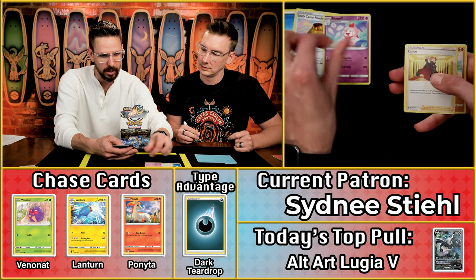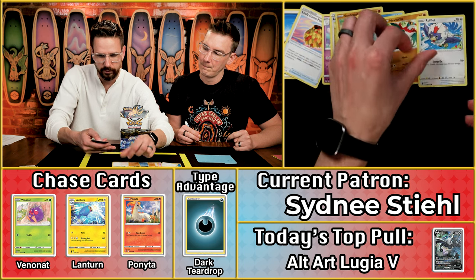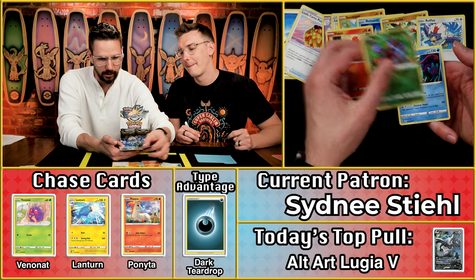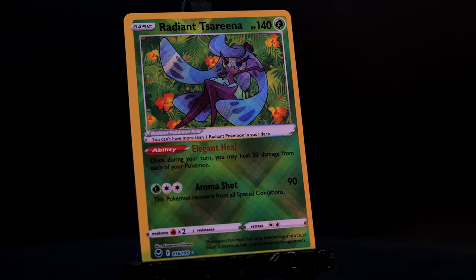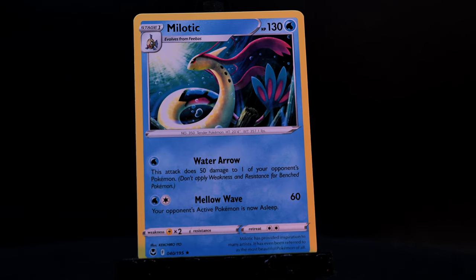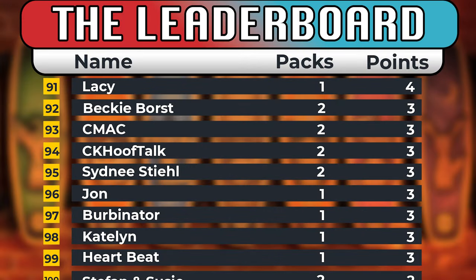Leafy Camo Poncho, Slurpluff, Lance, Sandy Gast, Relicanth, Howlucha, Rufflet, Vulpix, Radiant Serena — hey-oh, very cool looking card — and the Melodic. So it's going to be a two-point pack, bringing her up to three on the season. So close there under those last two cards, but I think that will knock her out of last place contention.